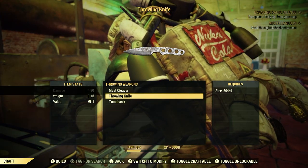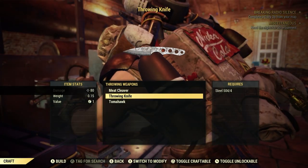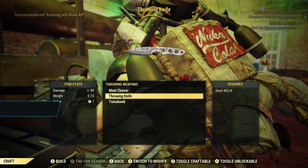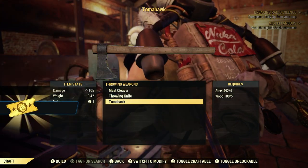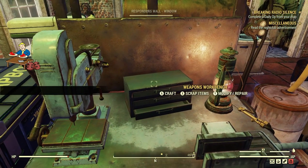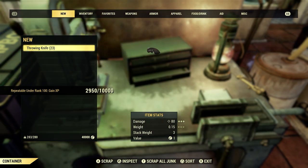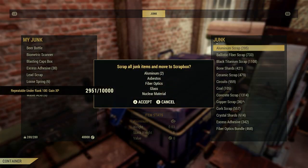Craft some more here. There we go — craft a throwable weapon, 30 for 30. So throwing knives or grenades. Rank 5, another 25 tickets. The throwing knives I don't really use myself. You can decide to use them, sell them, or just drop them. I'm going to scrap them and put them right back in my scrap box.